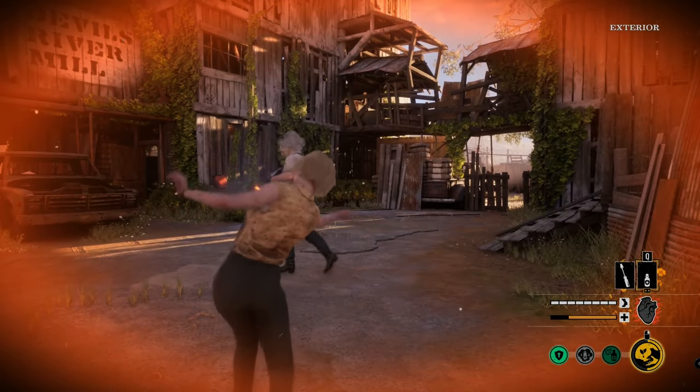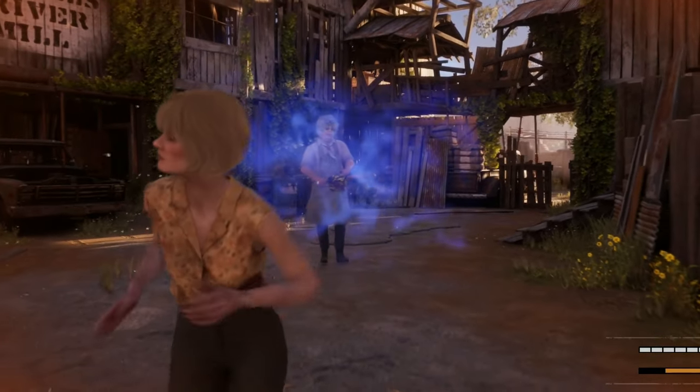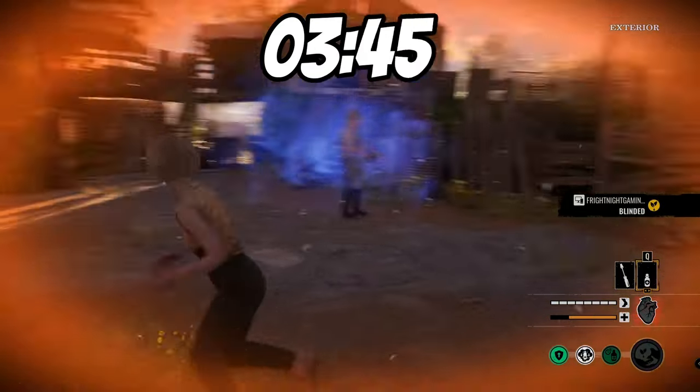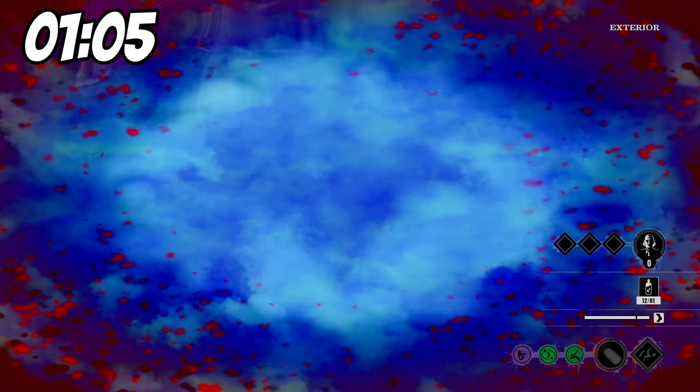TCM dropped the new victim, Virginia, and she is powerful. We're going to explain everything about Virginia from her top perks, how long her poison clouds last, how the poison affects the family and the duration of that effect, and much more right now.